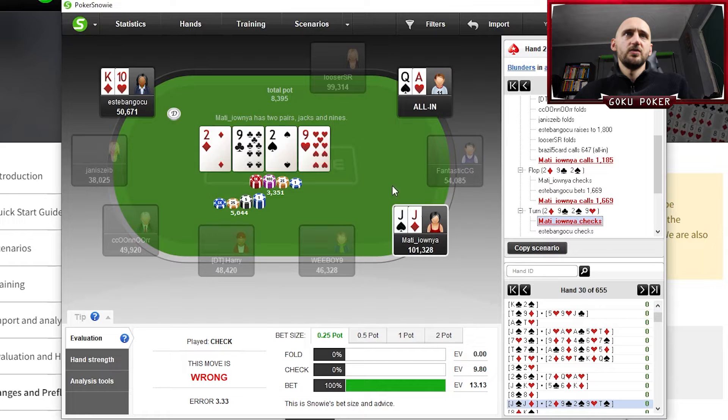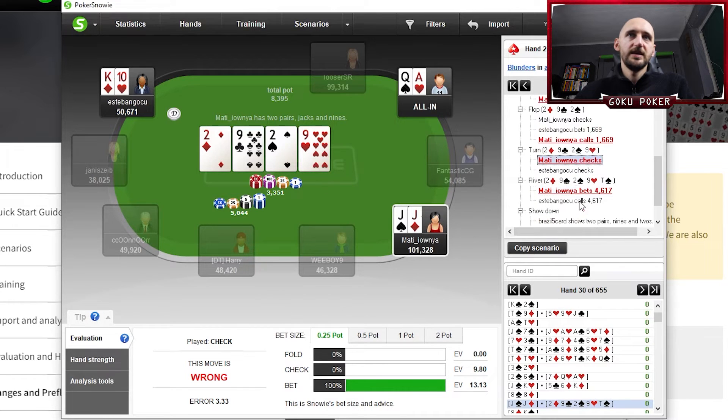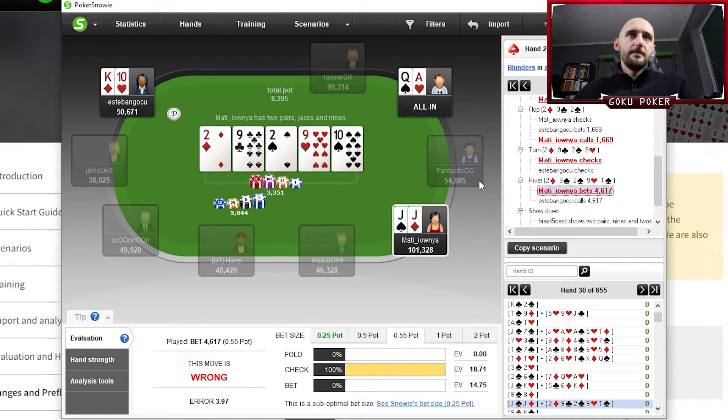On the turn, we check again — which is again a blunder, based on how we've played the hand so far. We check-called the flop and checked the turn, thinking about another check-call or check-raise. But in this case the villain decides to shut down and not bet anymore. Then a 10 comes on the river and we decide to bet half pot. The solver thinks this is wrong and we should rather check, or ideally bet quarter pot.